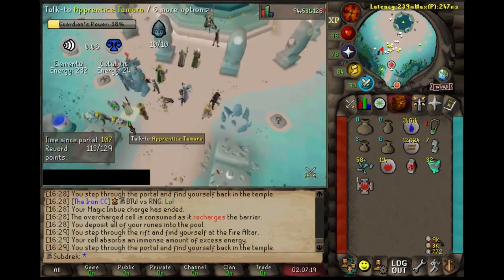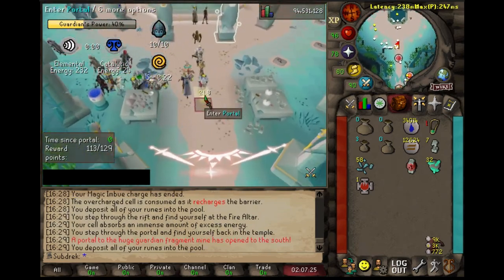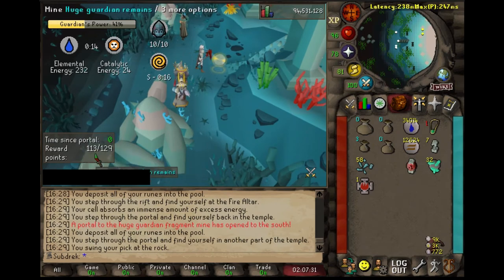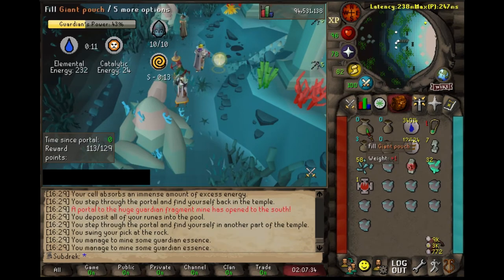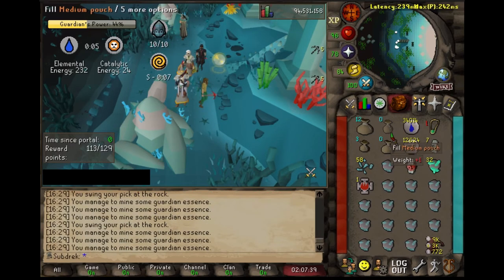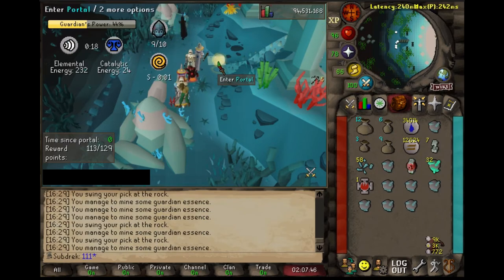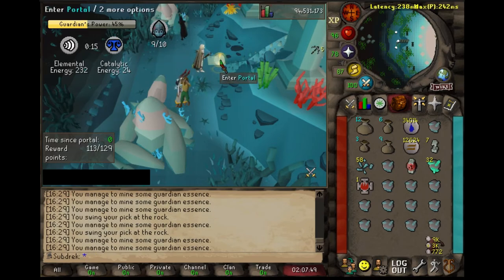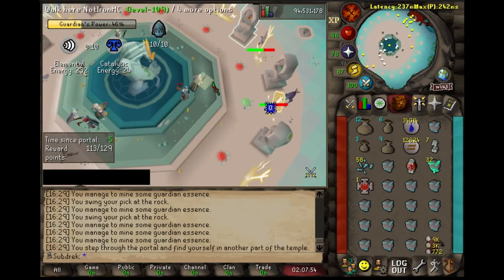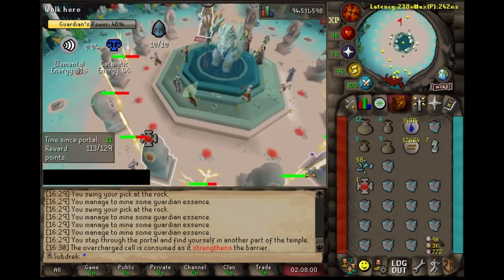I was going to go to the fire to imbue them, and while I was rambling I forgot to do that. I promise I don't always forget to imbue them — it's because I'm trying to ramble. I just did a lot of hours of straight farming, mostly catalytics without binding necklaces in my inventory. Most of these elemental points — like the first 90 or so — came from mostly binding. We will go here and catch this air altar.